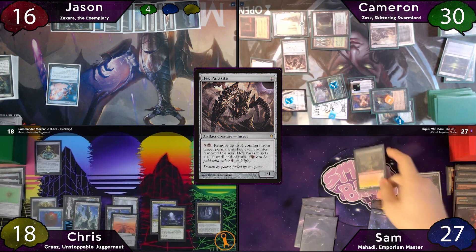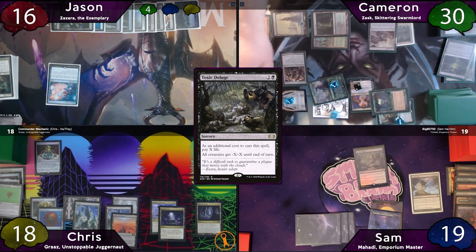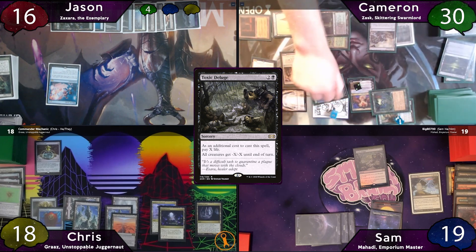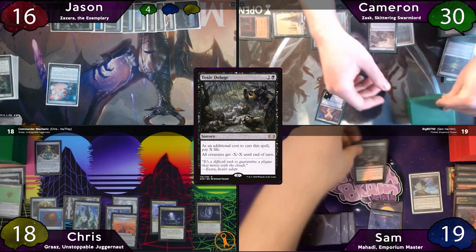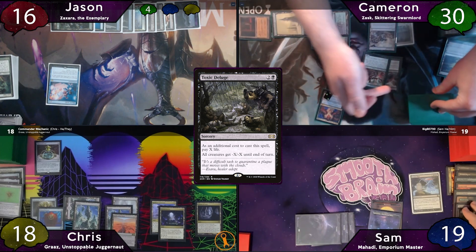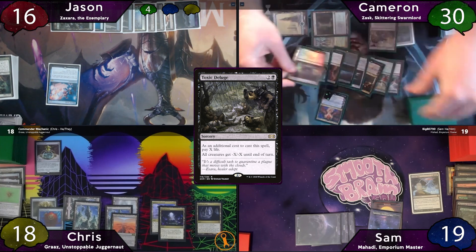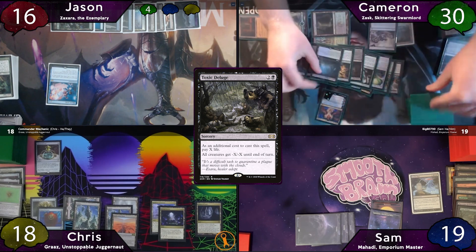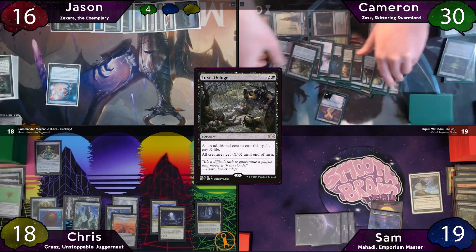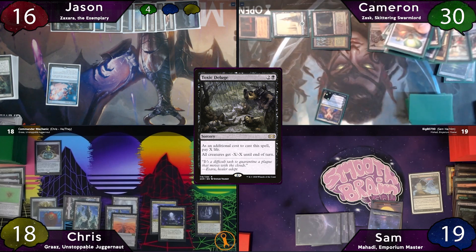Cameron has 9 bugs die, so the non-tokens get tucked, and he mills 18 cards. Notable mills include Damnation, Realm Walker, Hornet Queen, Hornet Nest, Wyrm Harvest, Haywire Mite, and some more bugs. The turn passes to Chris, who gets 3 colorless mana from his urn and taps for an additional 9 mana to recast Graaz, paying the 1.